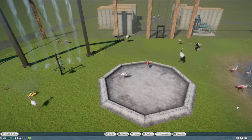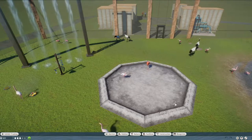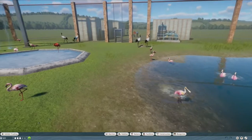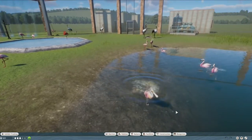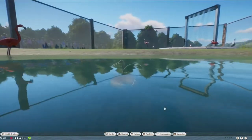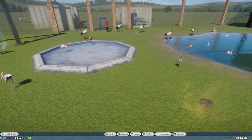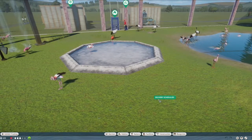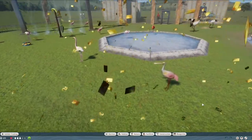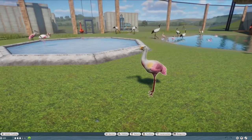Hey everyone, and welcome or welcome back to my channel where I play Planet Zoo. My name is Nisse, and today we're going to take a look at a little pink birdie — and it's not going to be the flamingo this time. It's going to be this one that shouldn't dive, but we'll talk about that in a little bit. We're going to move it up here — this is the Roseate Spoonbill.